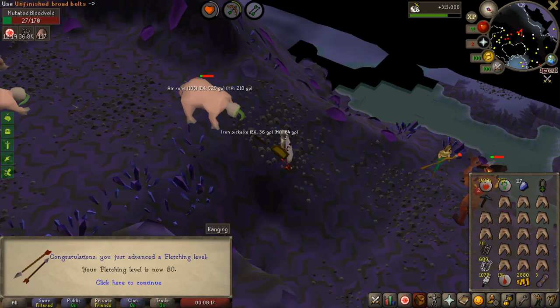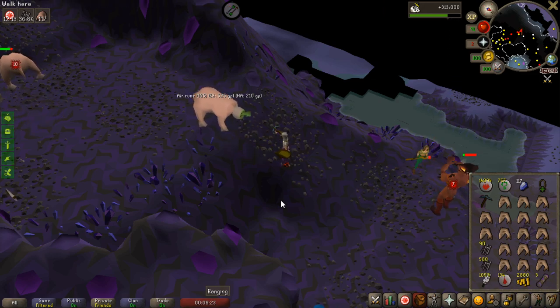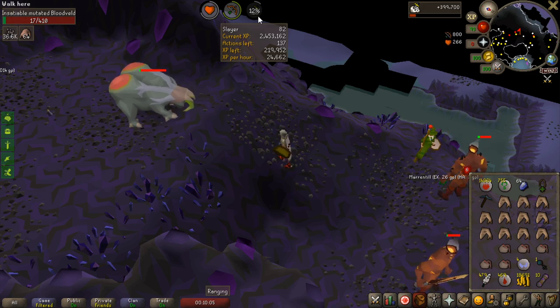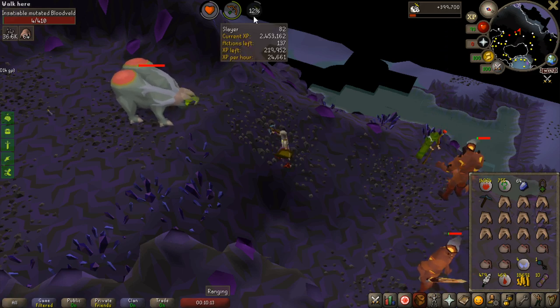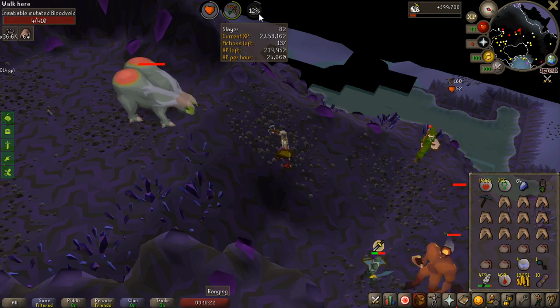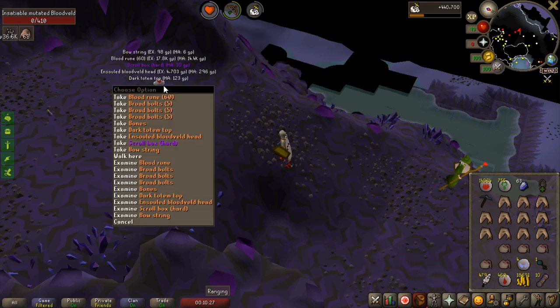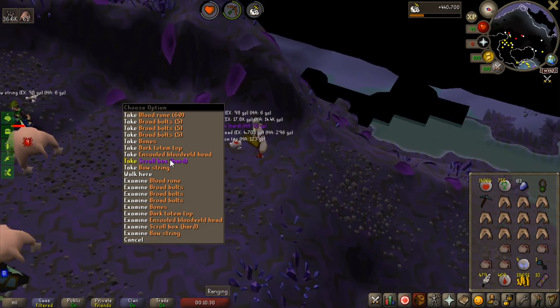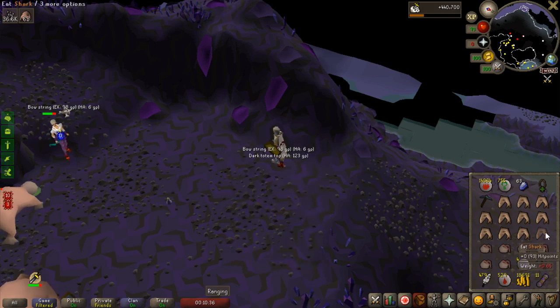The fletching passively through Slayer is coming through - hitting 80 fletching, which is going to be 100 league points when I claim. Also, my first ever superior on the league! I'm at 12% Slayer experience and let's see how much I get after killing it. After a tough fight - can I just get one hit please? 4 HP left, 2 HP left - from 12% to 28%, it was a 41,000 experience drop. I'm looking forward to getting superiors on abyssal demons - that's going to be insane experience.